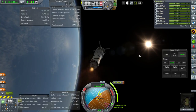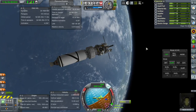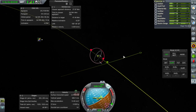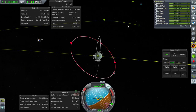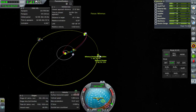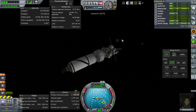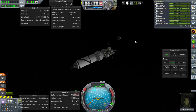Ignition — Minmus transfer burn, here we go. That's not bad for a start. It's not as close as I wanted, but we can deal with that. The Moon periapsis is just fine. We'll wait until we pass by the Moon to fix the approach. Our time to Minmus is eight days — well within the habitation limits that Max Lee has. Hopefully habitation will be much better once we expand the modules, otherwise this whole thing is messed up.